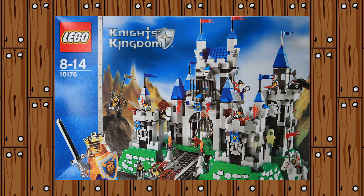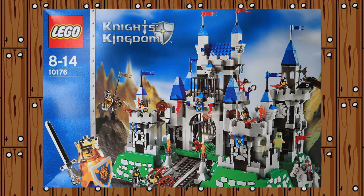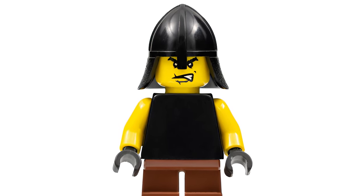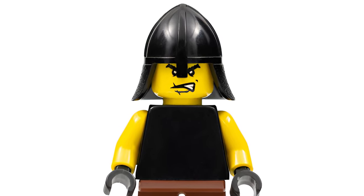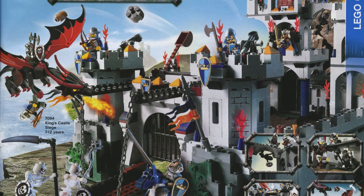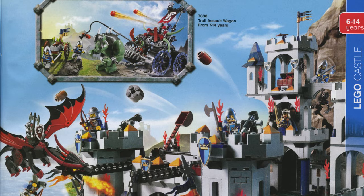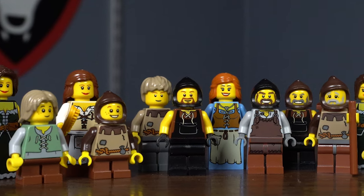The King's Castle set from Knight's Kingdom 2 gave us its own version of a blacksmith - challenge accepted. He has an angry face covered by a black helmet, a black torso, yellow arms, and short brown legs. This was at least a bit better than the other Knight's Kingdom 2 blacksmith. In 2007, Fantasy Castle dropped and it seemed like LEGO was still not going to fix the peasant problem, but then LEGO dropped two sets that pulled us speeding out of the dark age of peasant figures.